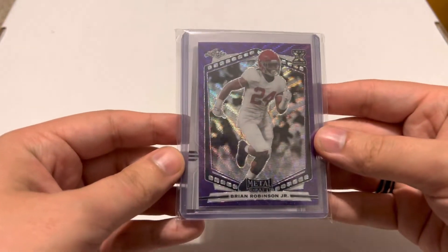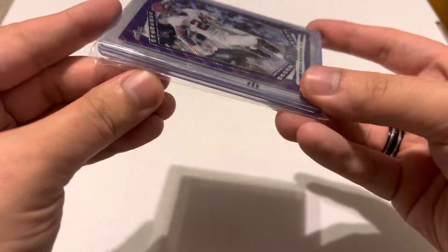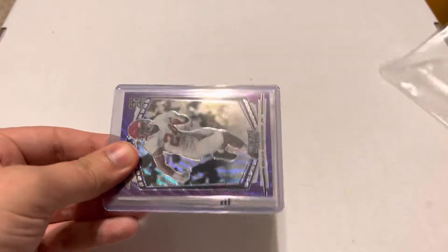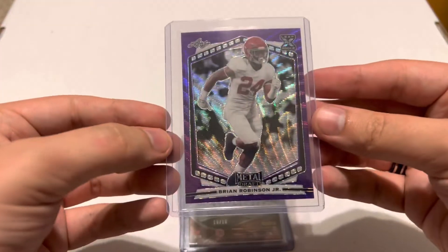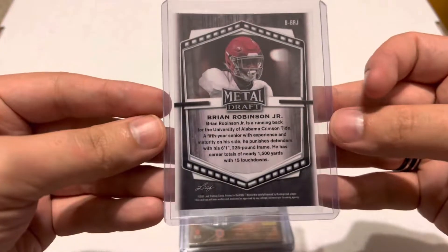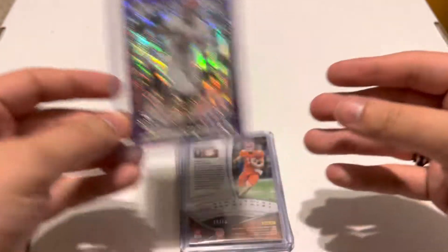Looks like on the front here we got a Brian Robinson — like a purple wave or something? I don't want to spoil myself. Where even is the opening to this? There it is, it's on the back. Our Leaf Metal card is this Brian Robinson. I'm just going to put this Trevor Lawrence here to block the other stuff. Brian Robinson, Leaf Metal. Is it numbered? It doesn't look like it — it doesn't appear to be numbered. Pretty cool card though.